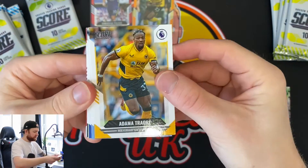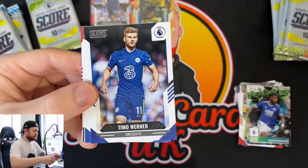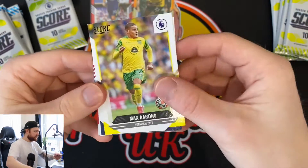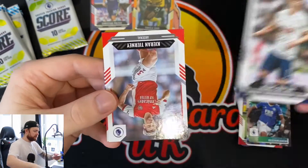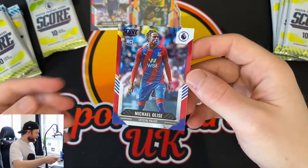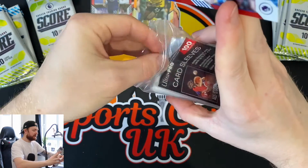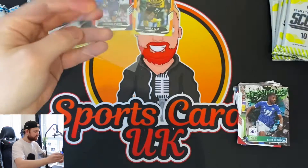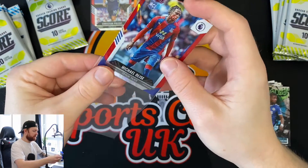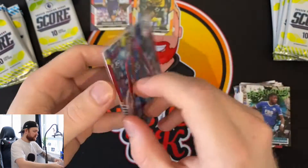Looks like we've got something in here - Jonjo Shelvey, Kevin De Bruyne, David De Gea, Timo Werner, Cucurella, Max Aarons, Heung-min Son, Kieran Tierney, and oh nice - a red parallel of Michael Olise rookie card! That's good, I'm happy with that. That's a good hit I think.